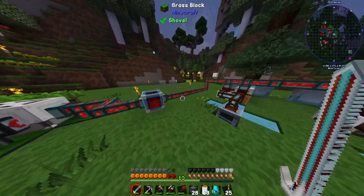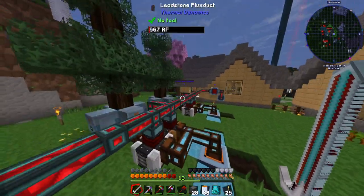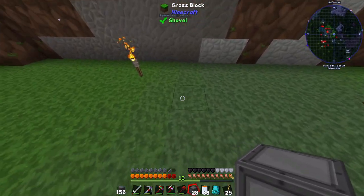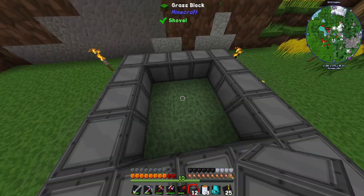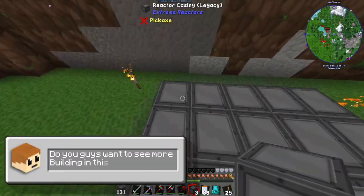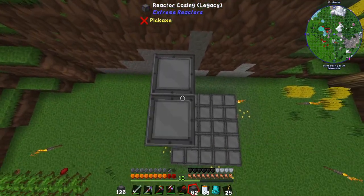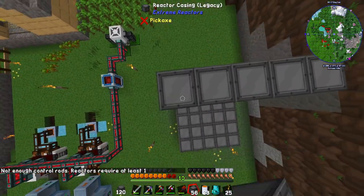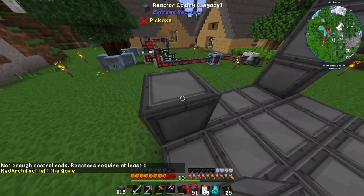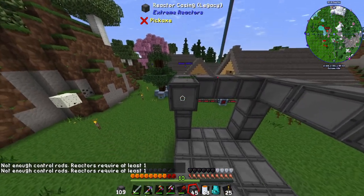Once you have all your items, you can start building. I've cleared out this area. You want to make a five by five square, fill in the bottom, build up three, then place another layer so you're five tall, and make another five by five on top. As you go, right-clicking will tell you what requirements are still missing.